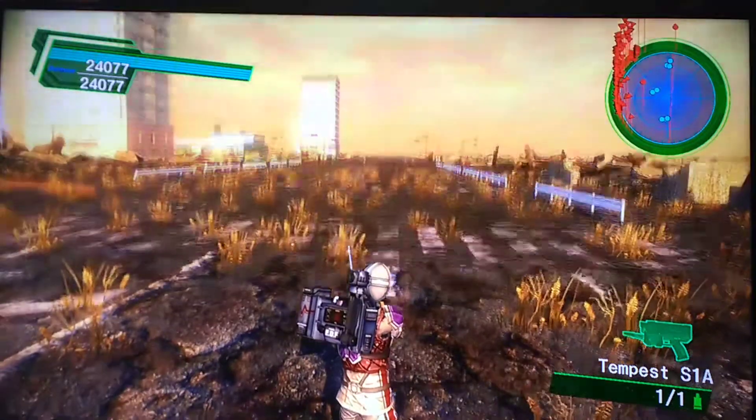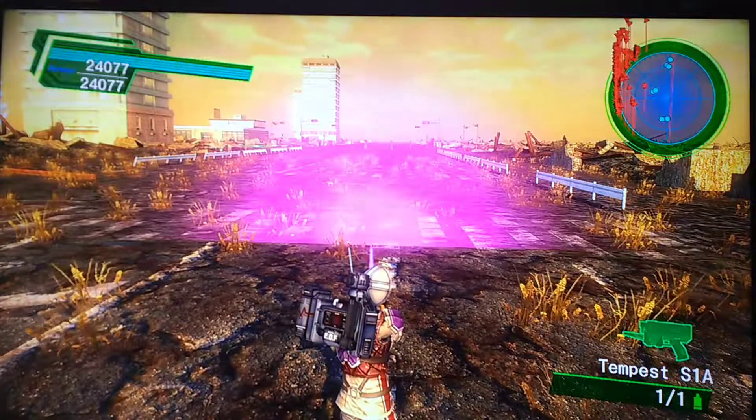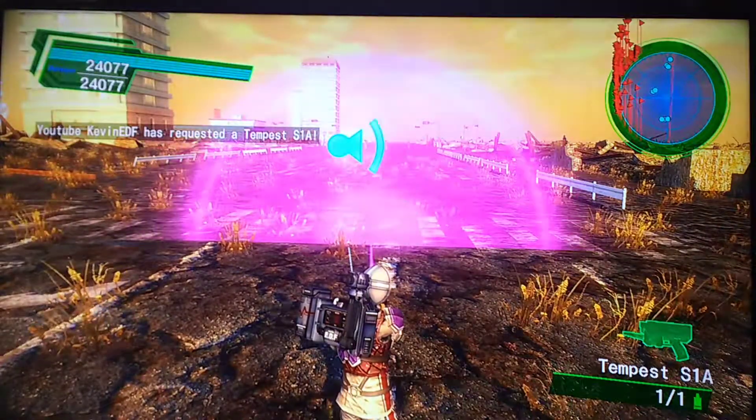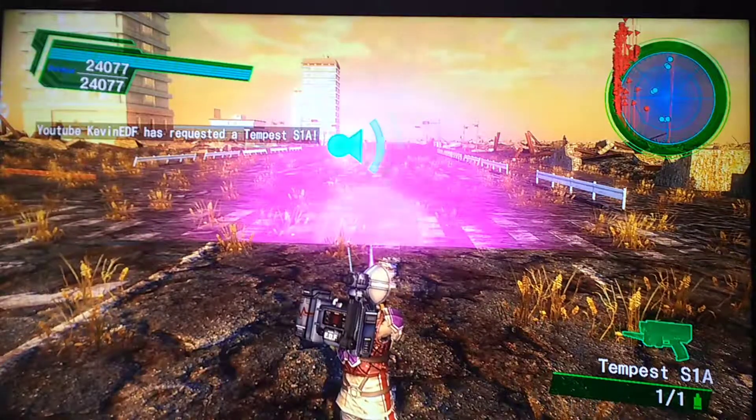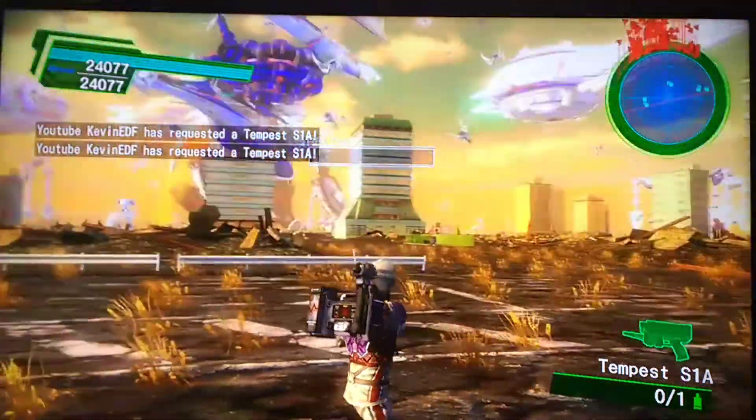It's relatively simple. I always aim at my feet, call the first Tempest out, and then switch immediately to the second one, call the other Tempest out. And then switch back to the first missile and pretty much aim it where you want it.